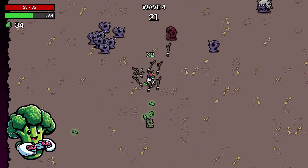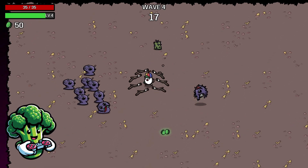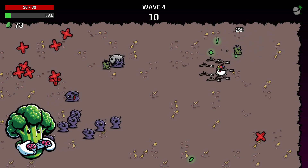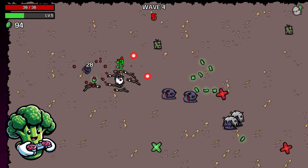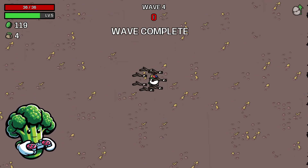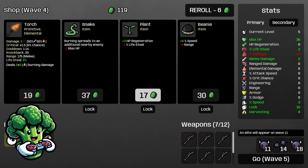We do want to get our damage back up to at least positive, which we'll work towards once we get going. Right now we want to get our harvesting up a little bit more, maybe a little more attack speed. You can see everything's dying fairly easily. Get your trees when you need to and dodge the projectiles when you need to. I'm gonna take plus 8 harvesting because we need to get that going.